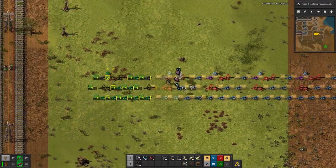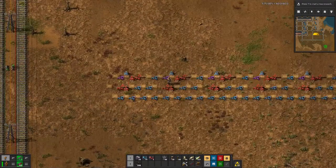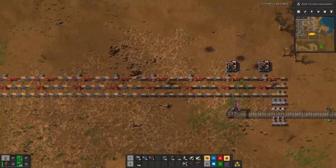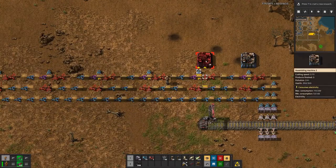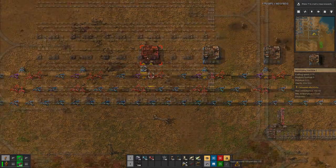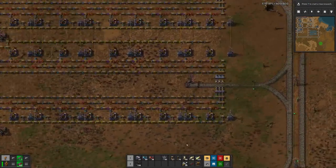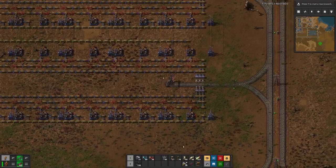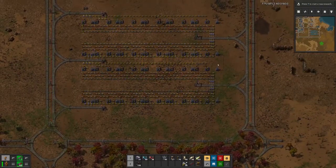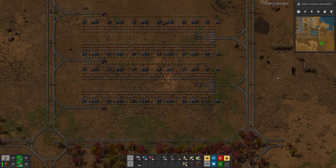Let's see how far we can get with the loading. Let me design this to the end and hopefully we can then have something nice. That's almost finished — only a few stack inserters missing, I think. Then we have two stations for unloading and three stations for loading. It should be good.